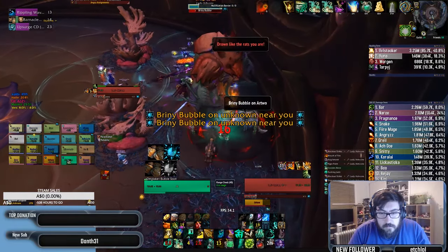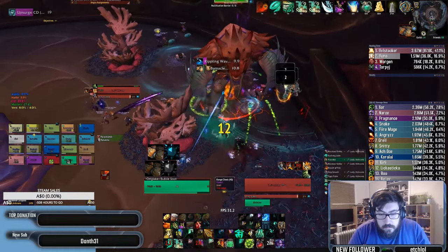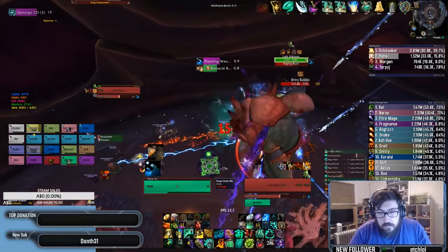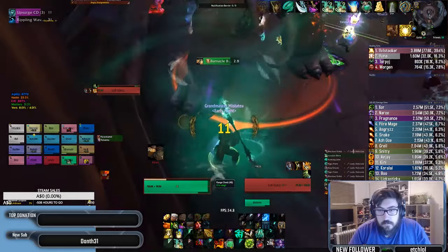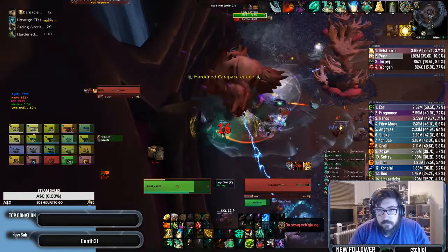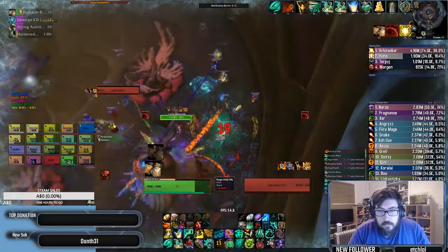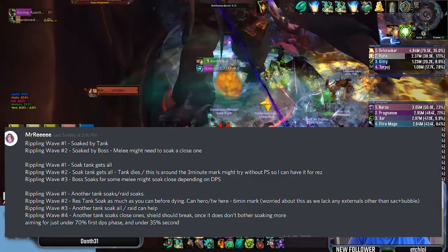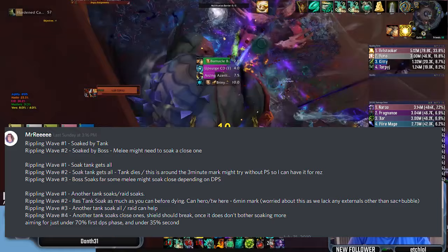The final thing a tank has to worry about is the rippling wave soaks. We used a third tank to focus soaking, and at one point that third tank even got a battle res to do a quick final wave soak before dying. As the main and off tank though, we really only had one tank get 10-12 stacks, and this happens around the third boss shield where the fight starts to get pretty hectic. Here is a quick image of our rippling wave soak timings which will hopefully give you a better understanding on how to manage waterlogged.